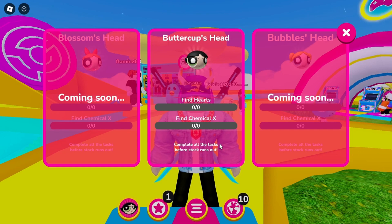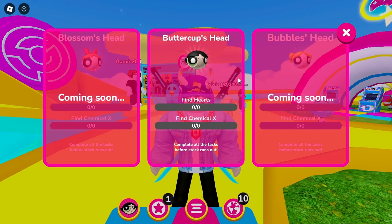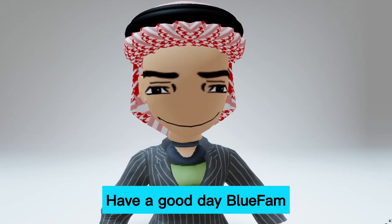When you go over to your inventory, you'll find Buttercup's head in your head accessories, along with the Blossom we got the other day. Here is what Buttercup looks like. I'll leave a link to the game in the video description so you can get started. Have a good day, Blue Fam!